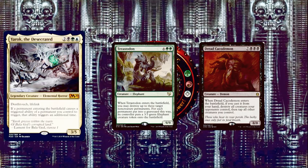Next, Terastodon is 6 and 2 green for a 9/9 Elephant. When it enters the battlefield, you may destroy up to 3 target non-creature permanents — for each permanent destroyed this way, its controller puts a 3/3 green Elephant token onto the battlefield. Lots of removal there. Finally, Dread Cacodemon is 7 and 3 black for an 8/8 Demon. When it enters the battlefield, if you cast it from your hand, destroy all creatures your opponents control, then tap all other creatures you control. Doubling this effect doesn't make a difference, but it's a fabulous one-sided board wipe on a creature — you end up with an 8/8 Demon. Do this after you attack when your creatures are tapped anyway.